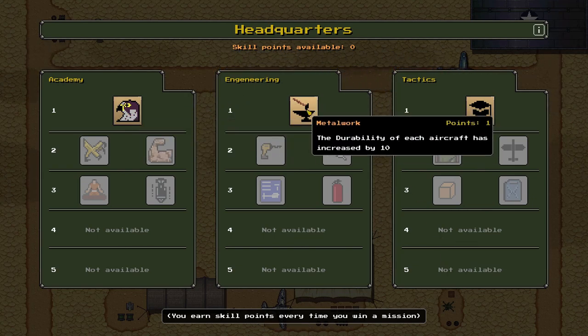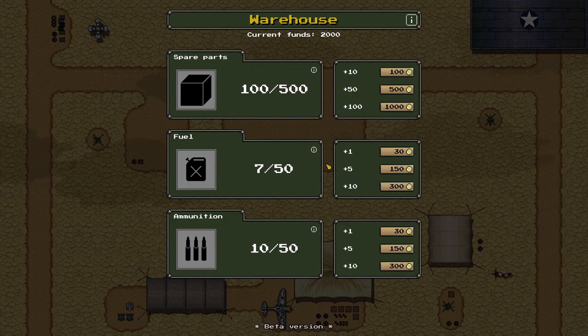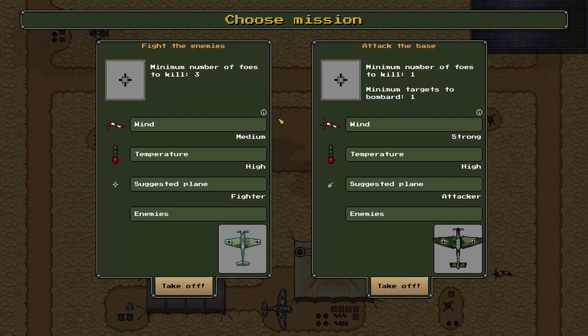At headquarters we can start learning things, but we have no skill points available. We can order supplies — let's spend money on 10 extra bits of fuel because the planes will really struggle without it. Now we have new missions: we can either fight the enemies who saw us on the recon mission — three enemies to kill — or attack a base, with a minimum of one target to bombard. The wind is strong and temperature is high. Let's take down a base to support our ground troops.